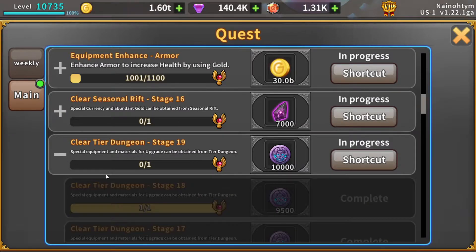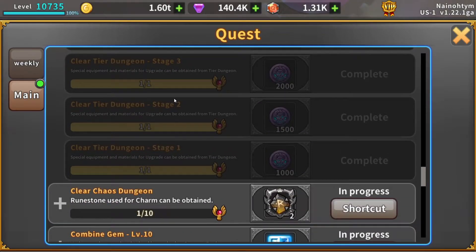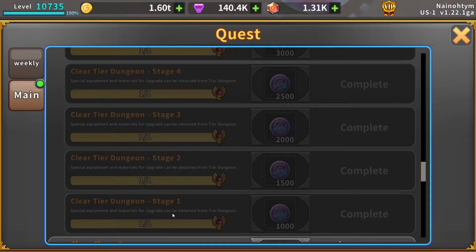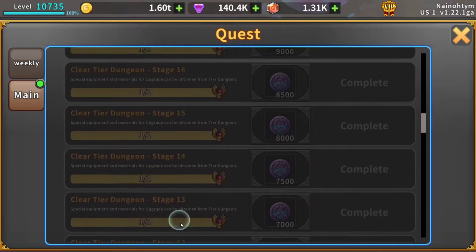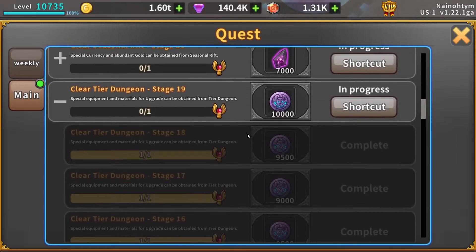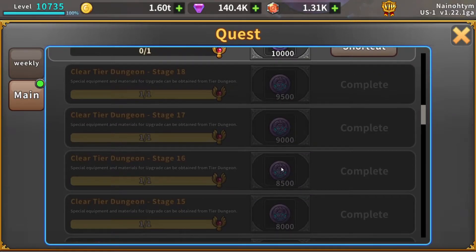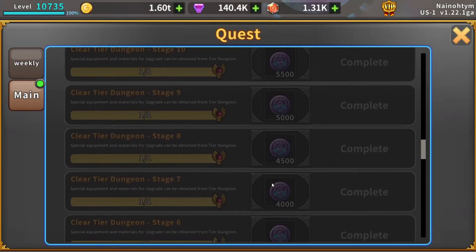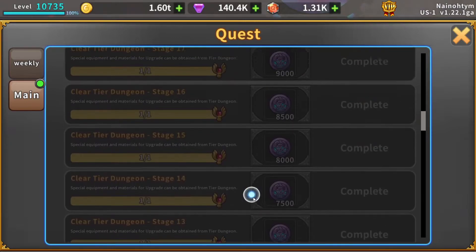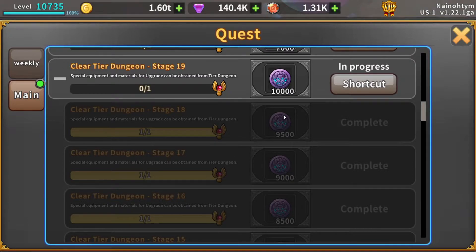Next up is the Tier Dungeon, right below it — same exact thing. You have to go all the way back to stage one and do all of them. You don't have to do them in order; just complete every single one once, then come back and claim all of them. It goes up by 500 tier currency every single stage, which is insane. I got about 60,000 currency just for completing 18 stages — that's a lot of tier stage currency.